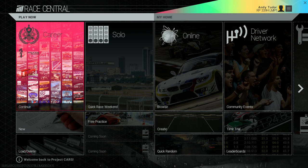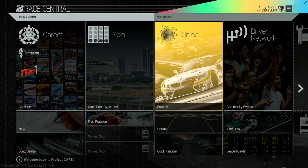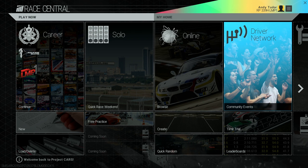Hi everyone, and welcome to the first in a series of videos taking you in-depth with the various features in Project Cars. The logo for Project Cars consists of four stripes, and these relate to the four broad categories of how you can play the game: Career, Solo, Online, and Community through the Driver Network. You can access all of these quickly and easily from the RaceCentral hub.